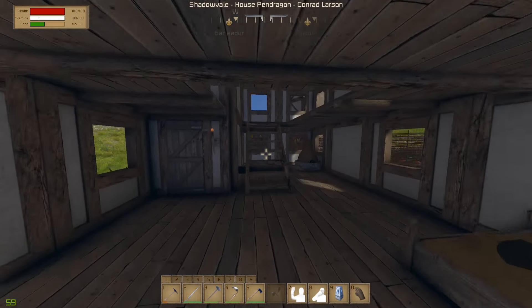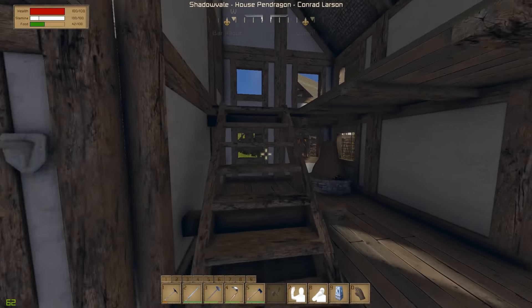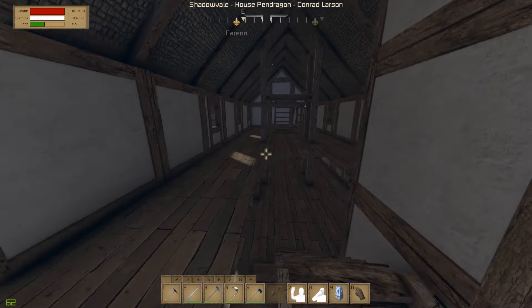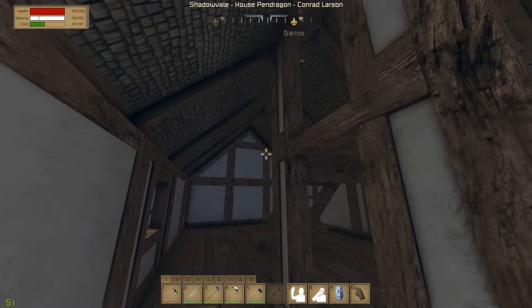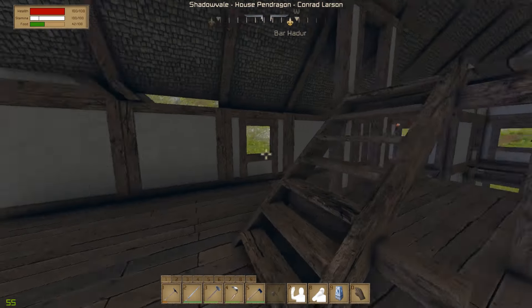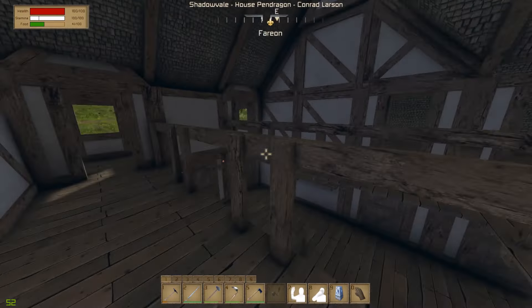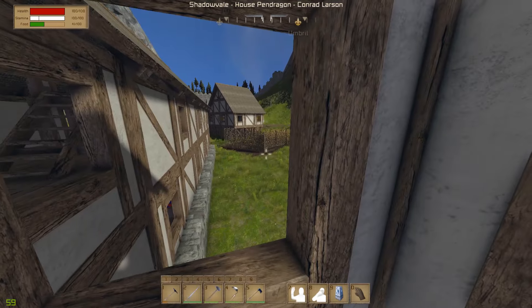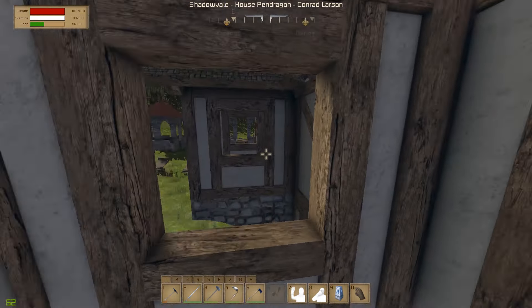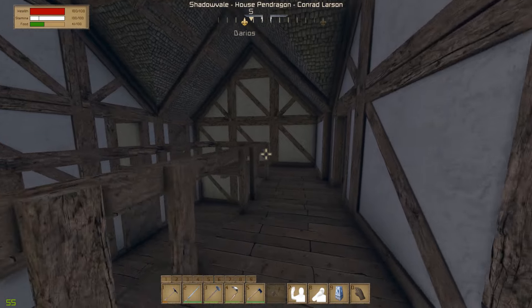I basically did a lot of the planning, and they went and gathered resources and built it all up. Carrying on to the second floor, you'll see that we have a little storage space that I never put anything in, but it was just more room in case we needed even more beds. Carrying on through here, we're on the second floor now, looking down — got our two little overlooks I'm sure you saw on the outside.